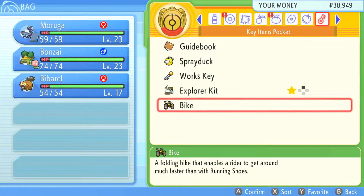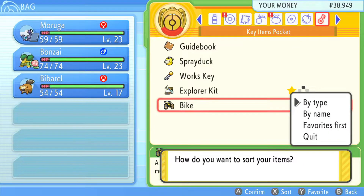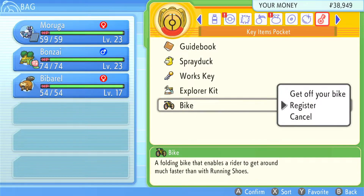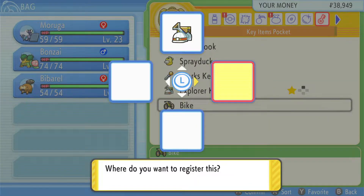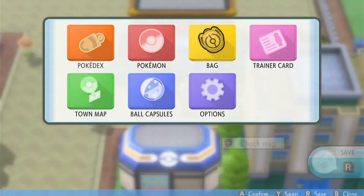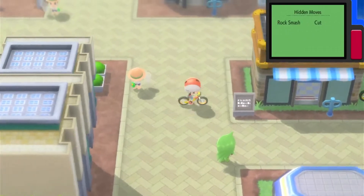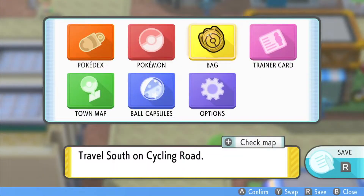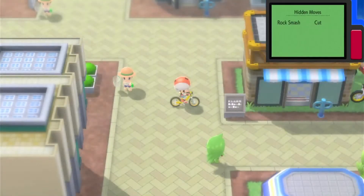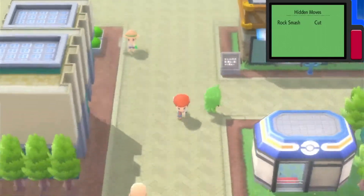This is different from the DS — there was no plus button. Press A to register. So since I only had the Explorer Kit registered, whenever I wanted to use an item it would ask me to use the Explorer Kit. To get off your bike, just press the plus button and go to the side.